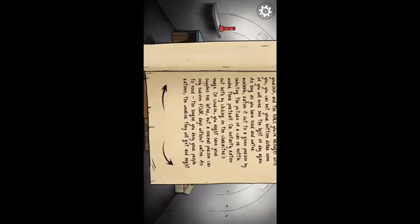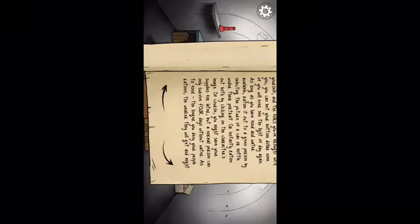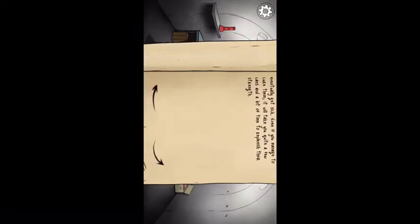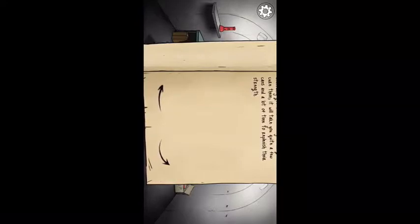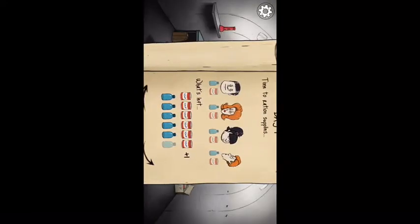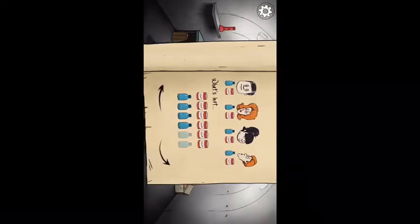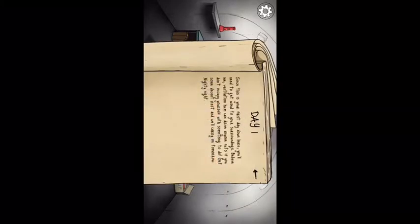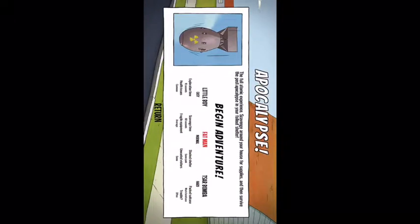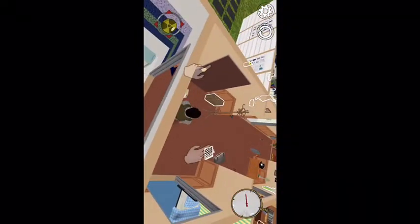I've seen videos about this game, so I pretty much know how everything works. I just wasn't sure about the scavenging part. Since this is just the tutorial, I'm just gonna skip to the real stuff. Alright guys, we are back and I'm just gonna choose Apocalypse and Little Man cause I kinda suck at this - first time thing.